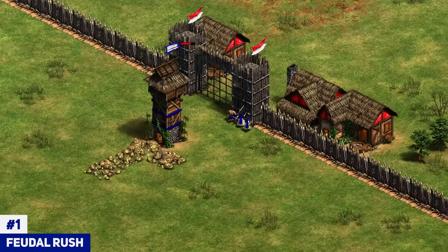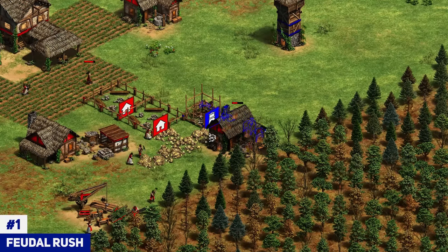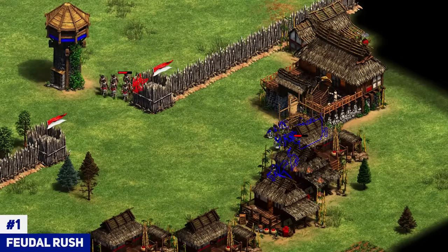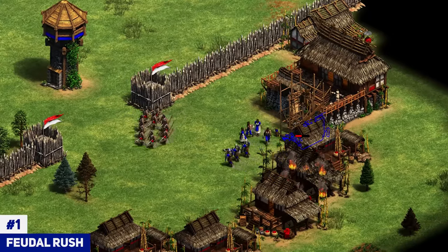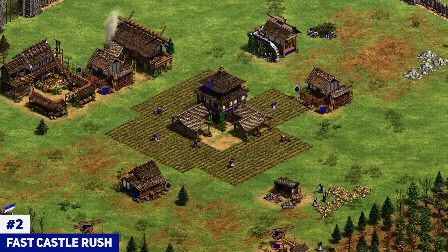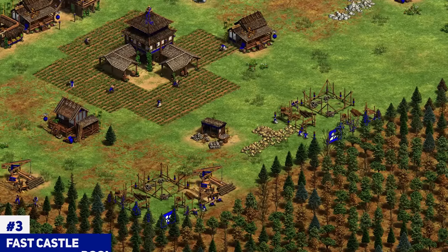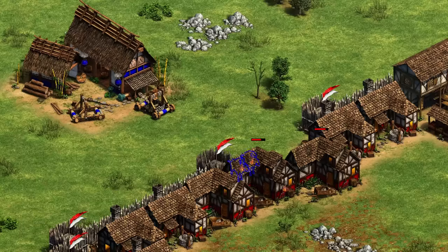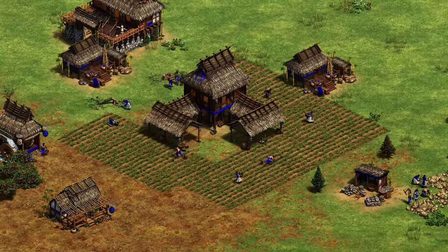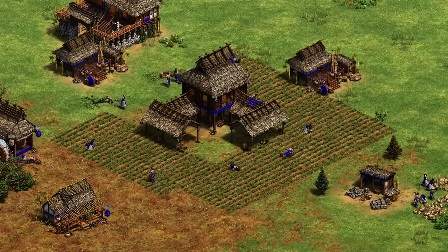The danger of these strategies is that your villagers are in a very exposed location. If your opponent is going fast castle, a tower rush works great since they won't have military to contest it. But if your opponent commits to a feudal army for defense, you could lose a lot of villagers and have your rush completely denied. The other approach is fast castle, where you rush to castle age and either do siege and knight pushes or just boom by adding more town centers. These are the three most common strategies — tower rush, fast castle into a push, or fast castle into a boom — and none is strictly better than the others; it comes down to your style and what you want to go for.